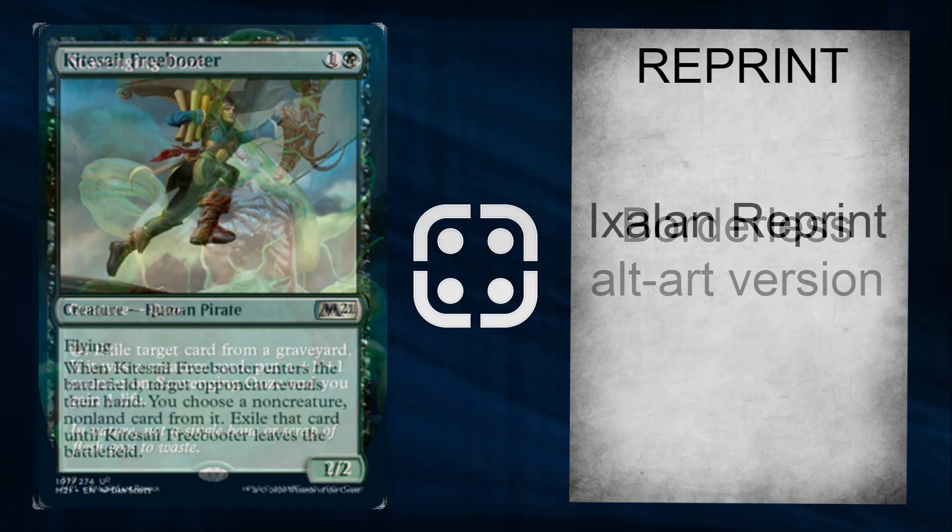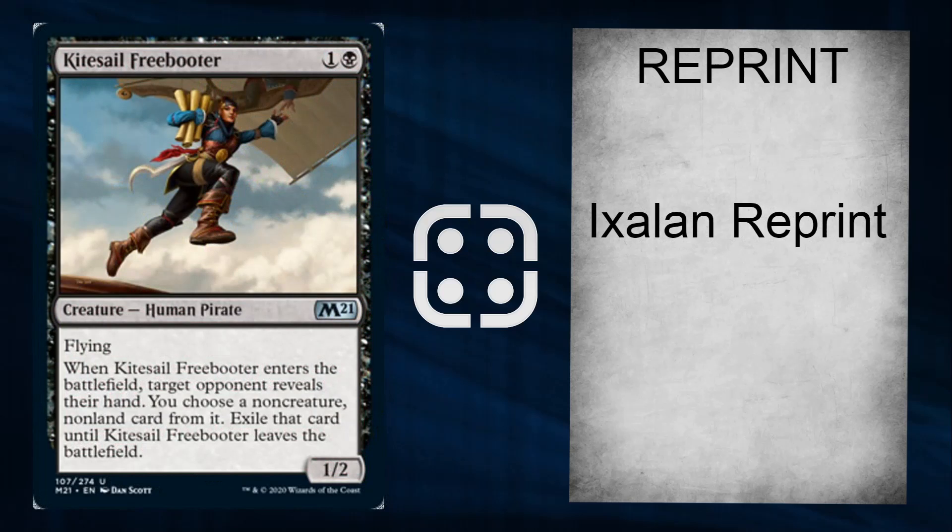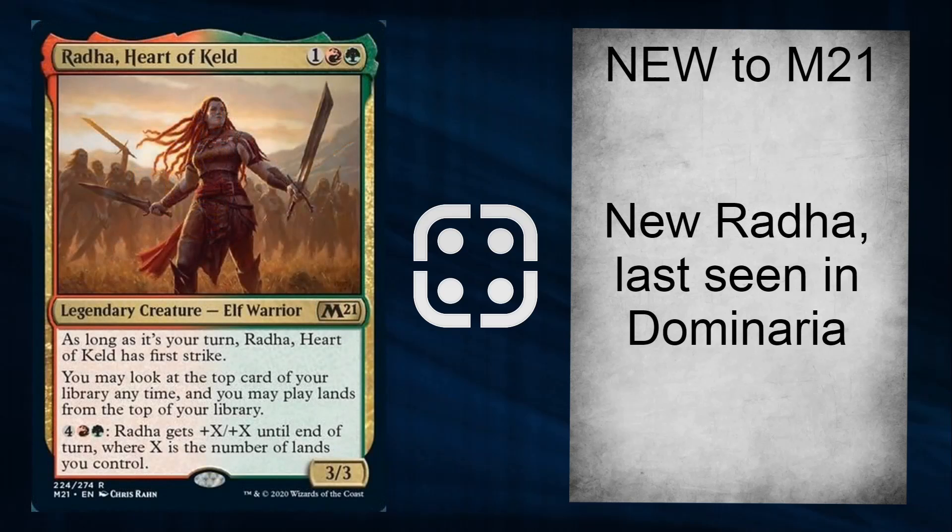On to June 14th, day 10. They just had three cards. You've got Kite-Sail Freebooter — essentially exile gets something until the Freebooter leaves. Not bad, happy to have more pirates — a couple of pirates so far. There's a new Rrata, last seen in Dominaria. Gets first strike; on your turn you can look at the top card of your library at any point, play lands from the top of your library, and for 6 mana gets +X/+X where X is the number of lands you control. A lovely land-based legendary card.